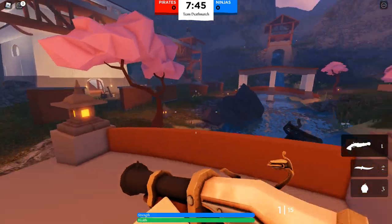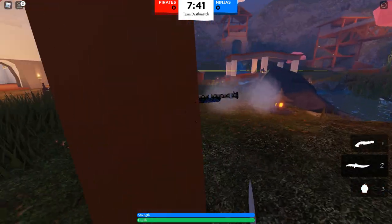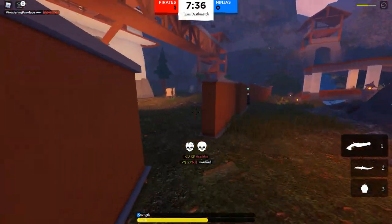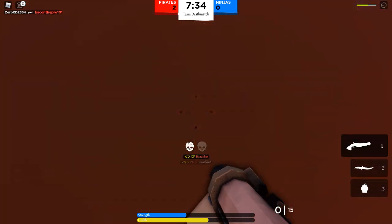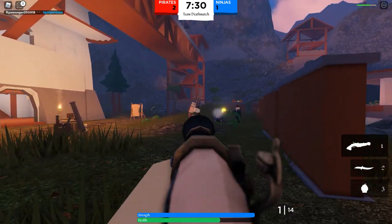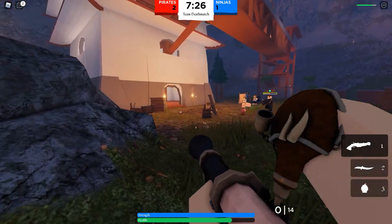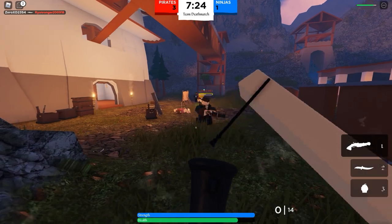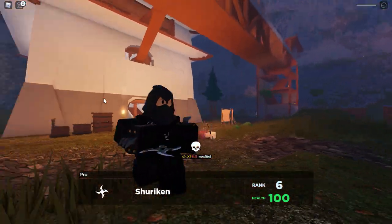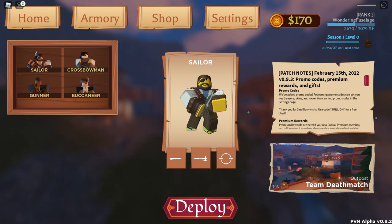This is team deathmatch — we need to get as many kills as possible. Missed there. Get my sword out. Got some damage. Got a kill. You do get EXP in this game, so it's good to get kills. Here's an enemy — fire. Got some damage, but not enough. Somebody else got the kill. Enemies right there — they have a shuriken. That is not good. Got hit in the face. Let me play as Sailor.